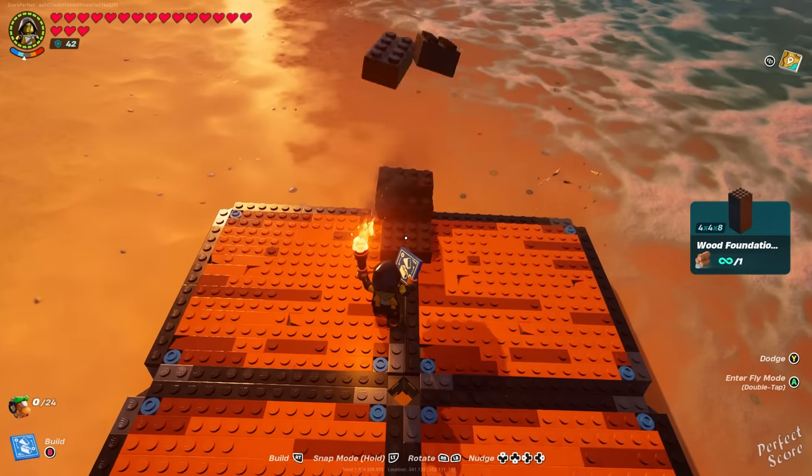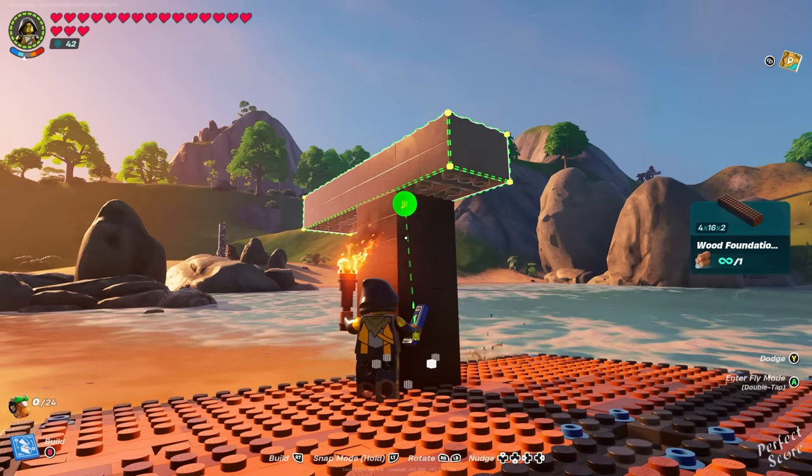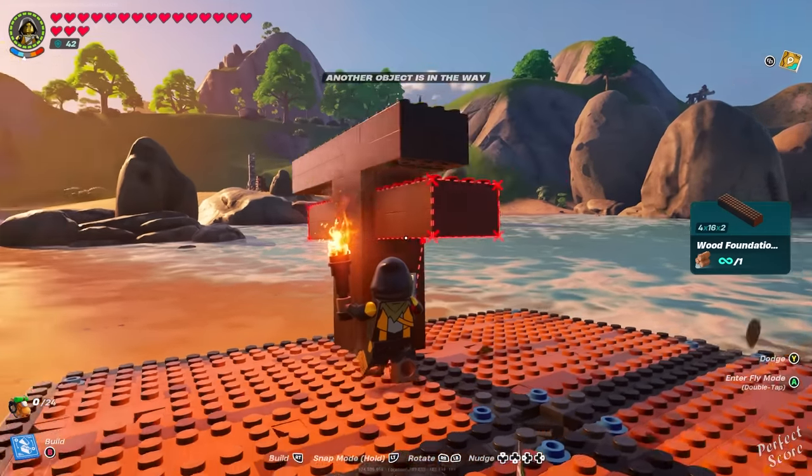Switch back over to your foundation pieces again, and this time build a higher foundation block. You can then select a longer piece to put on there, but this one is optional — it's only for aesthetics if you want it.